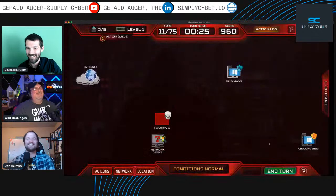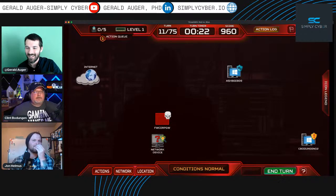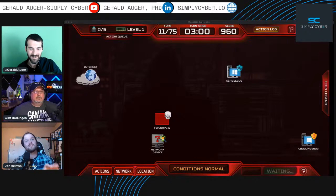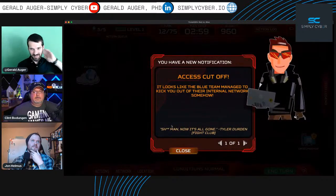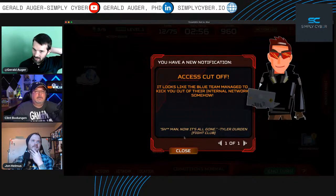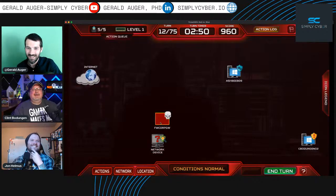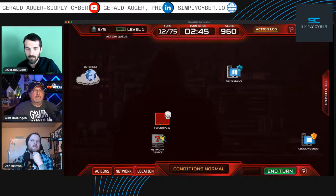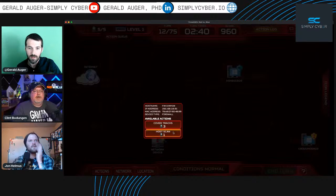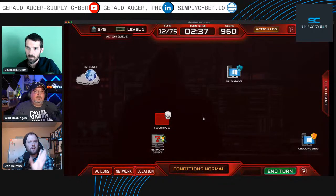If this doesn't work we may need to pace ourselves — attack less and do more internal recon so we don't make too much noise. Result: 'Access cut off' — the blue team figured it out! We're still on the firewall though — they just blocked our attack on Clint's computer. Let's leave Clint's computer alone for now.